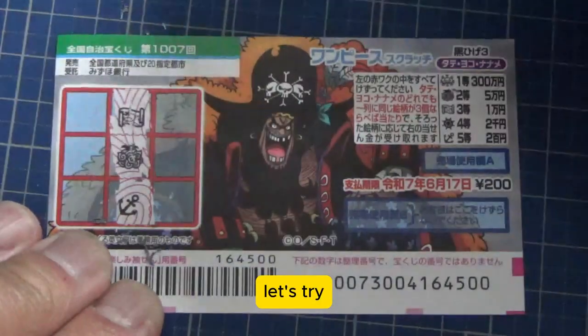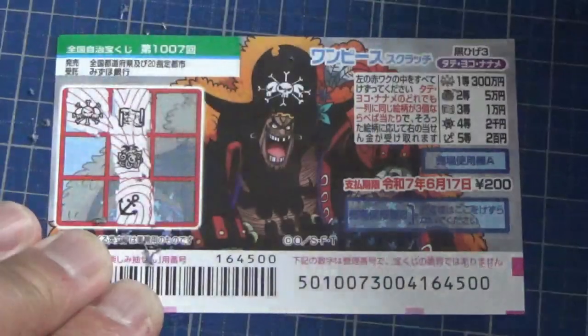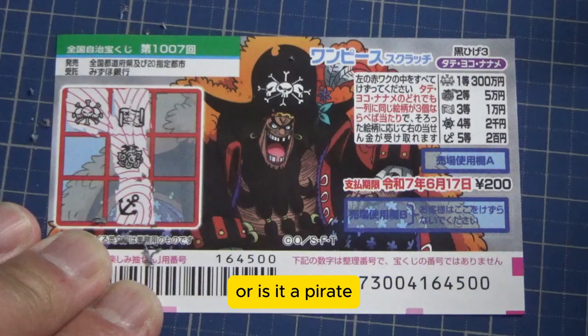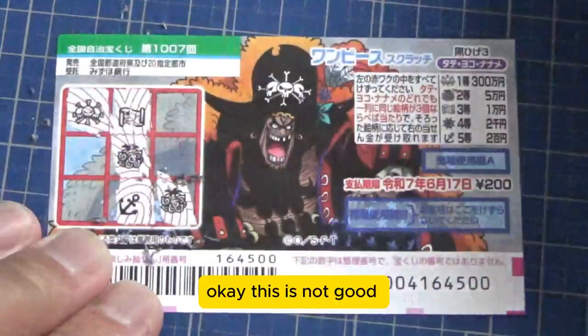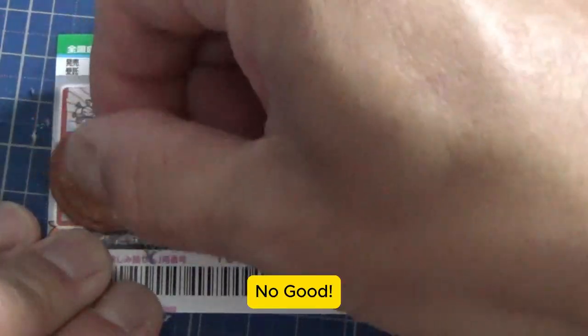Let's try Naname from the left — a crown. Is that a crown jewel, or is it a pirate ornament? Okay, this is not good. Let's try from this side — steering wheel Naname. No good.